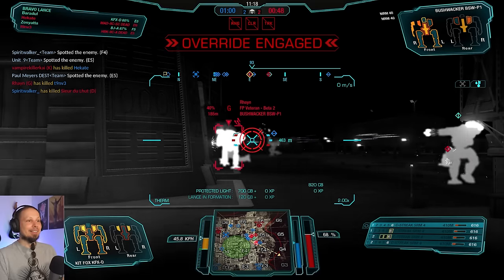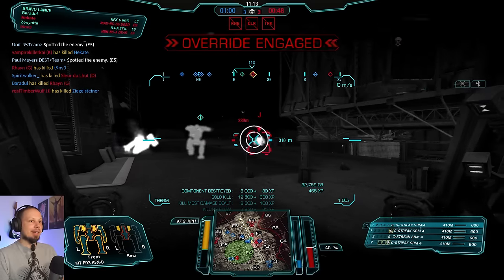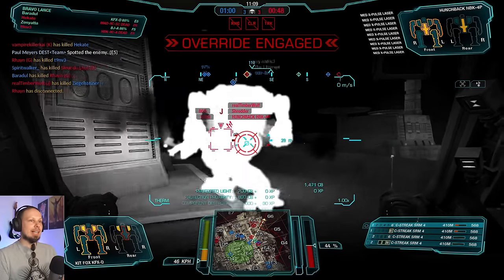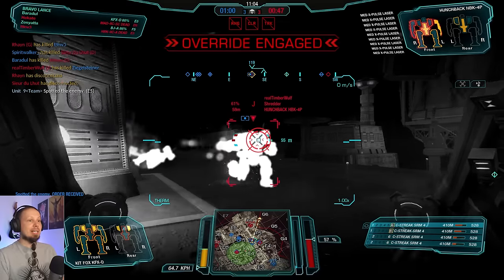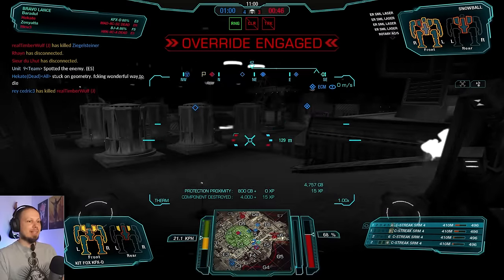He's not on me though, which I love. We got him in the end. There's another guy — medium X-pulse is not a thing I want. Left, right, left, right — he's not on me. We got this guy as well. Four and three. There are some light mechs down there.